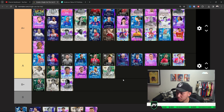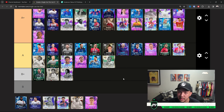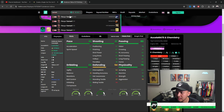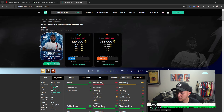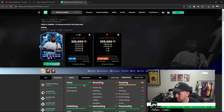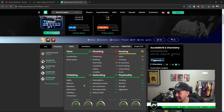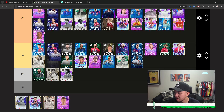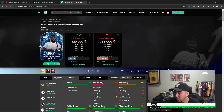Trezeguet — definitely falling off the meta curve a little bit. There are better options out there right now — you can literally get a 15k card that does the same thing. Tomori — not your conventional CDM in this game, kind of like a worse Ramos. Jockey Plus is there, but this card is just not great as a CDM — it's kind of like playing a center back at CDM. Placing him lower.